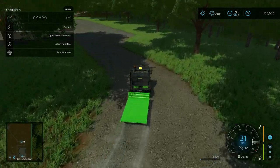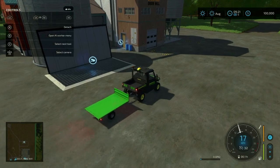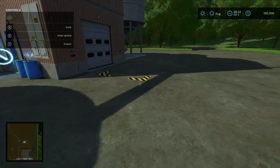Driving around south, our first point of interest is the grain mill. You can purchase it for $96,000. It has your inputs here and your outputs there.